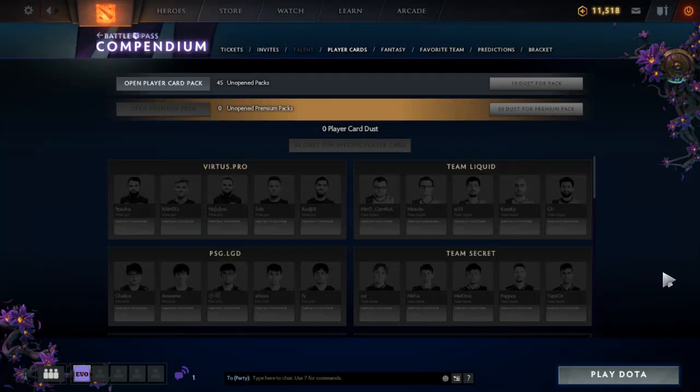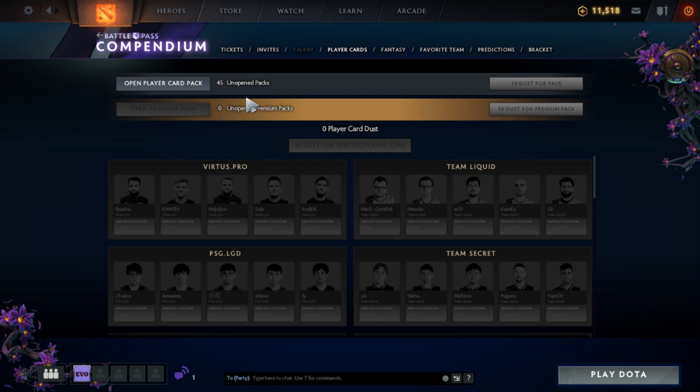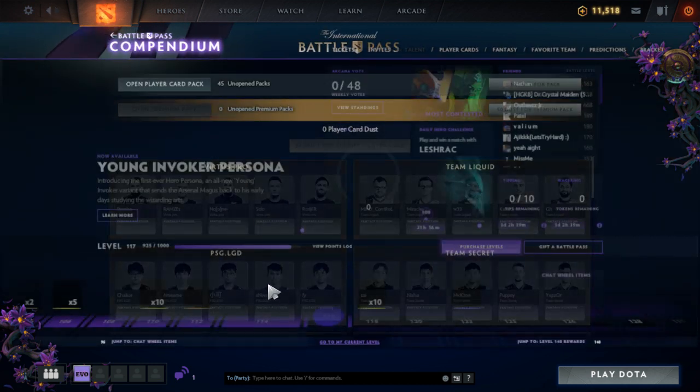Hey guys, welcome to today's video! This is one of my favorite videos to make — I do this on every battle pass. If you're new and don't have the battle pass yourself, this is the battle pass compendium player cards section, where you get to open up cards and collect cards of teammates from teams competing at the next TI, which is TI9.